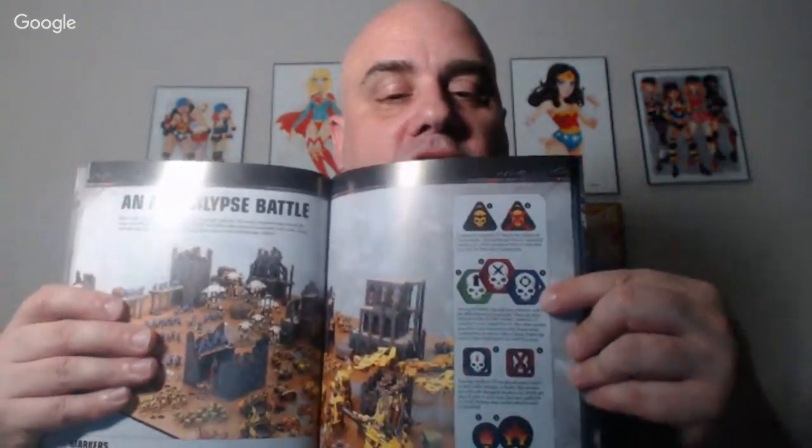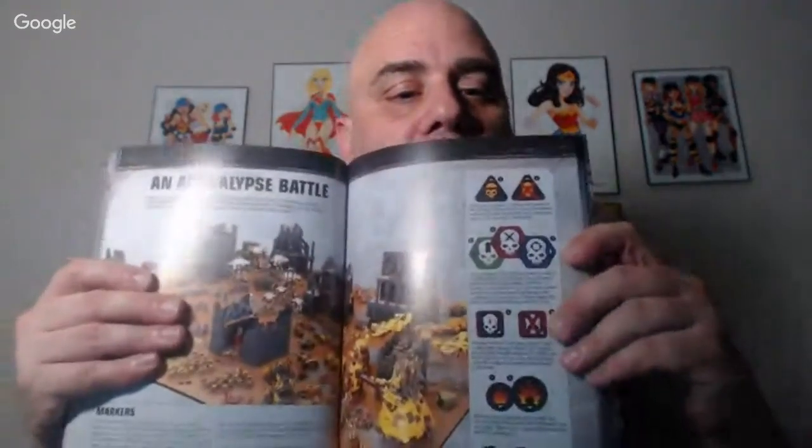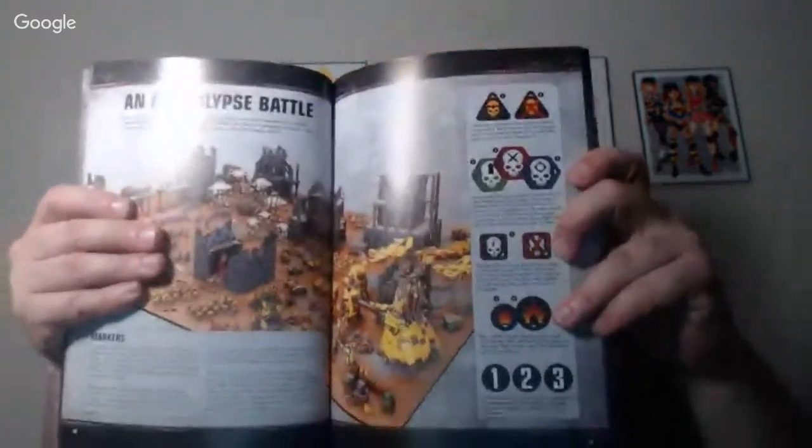Now I showed you the different markers earlier. The triangular command tokens are for the orders you issue your detachments. There are also wound counters, critical wounds, and blast markers — those symbolize when your models have been hit. Unlike regular Warhammer 40,000, you do not resolve damage immediately after rolling to hit. Everything is resolved in a different phase, which is supposed to make the game feel more realistic and speed it up.